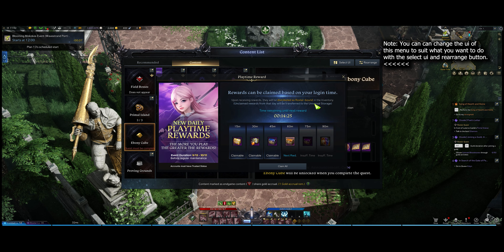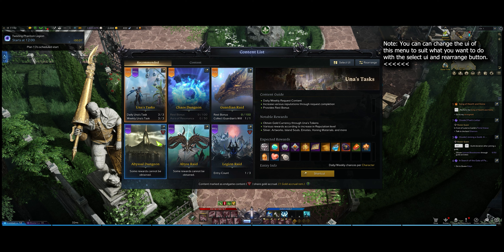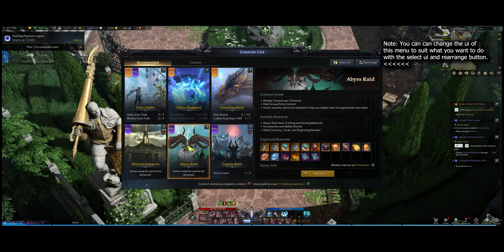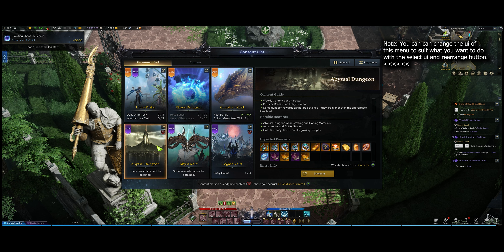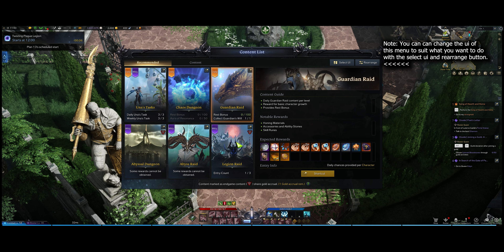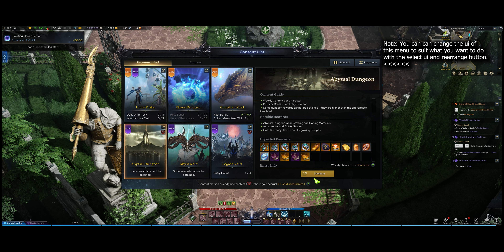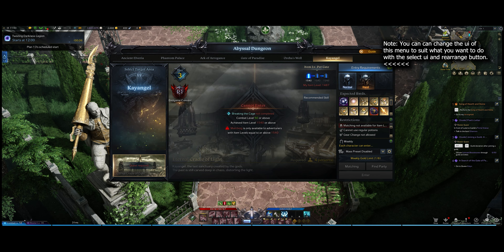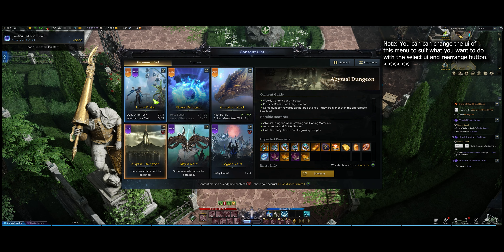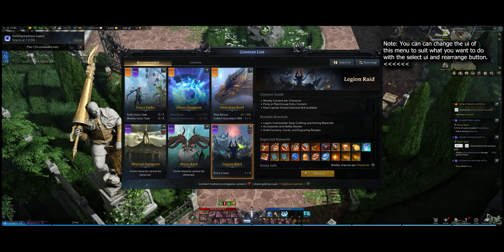Playtime rewards — if you don't claim them even while logged in, they'll automatically end up in your mailbox. Under the Recommended tab, this is pretty much what the game wants you to do on a daily and weekly basis: chaos dungeons, guardian raids, and legion raids. Amazon and Smilegate's goal here was to train newer or returning players to do these things in a way that's not too strenuous. A lot of these activities have been heavily reduced and are much easier now — for example, Vykas is only two gates instead of three.